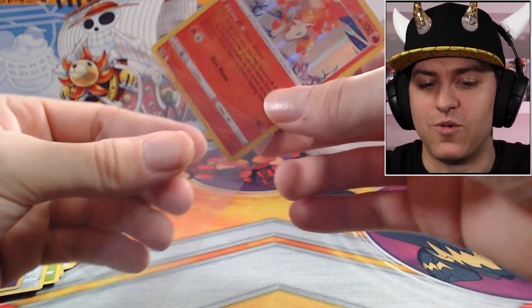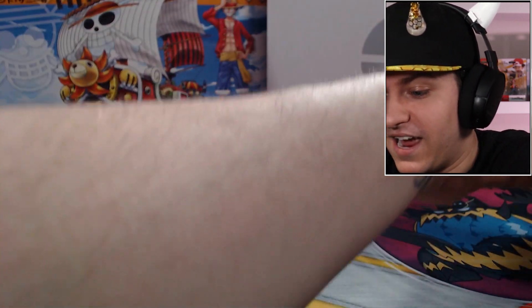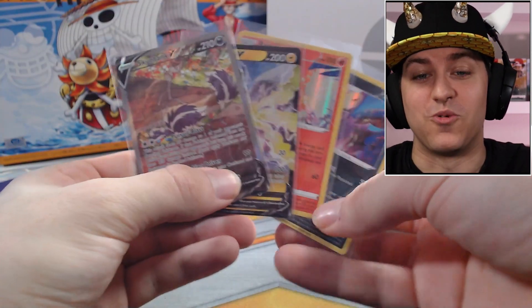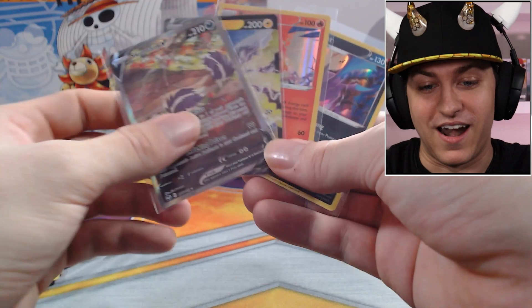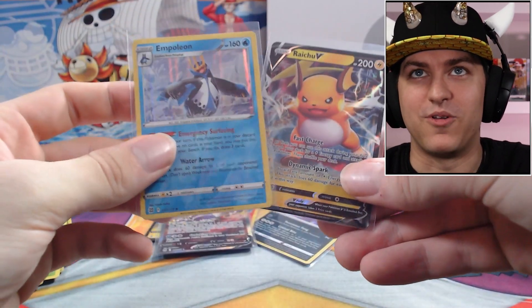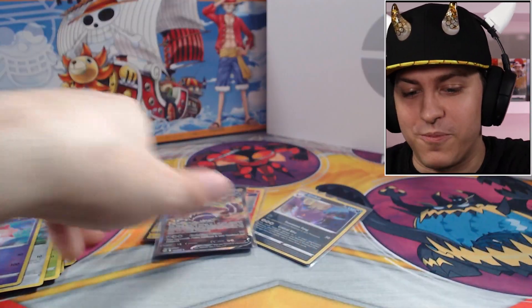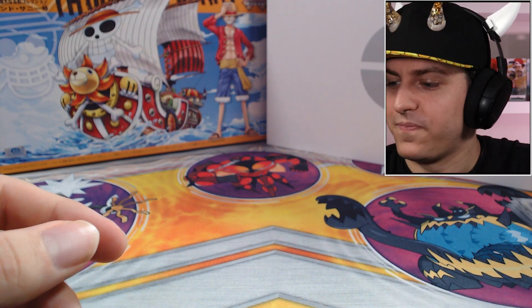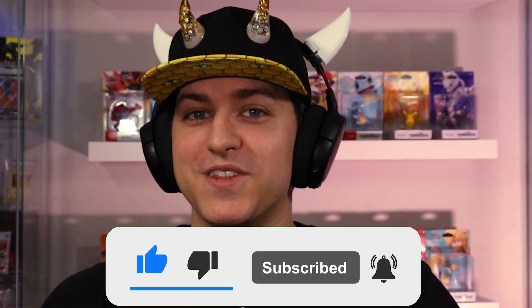And finally a Rapidash Holo to end it! Not anything crazy but it's a holo — it still counts for last pack magic, so we'll take it. I've gotta say, Silver Tempest definitely took the win on this one with the alt art, the V-card, and the two holos, compared to our V-card and the Empoleon Holo from Brilliant Stars. All in all, still a great opening — this was a lot of fun. Thank you so much for watching. Please drop a like on the video and subscribe to the channel if you'd like more — we're just getting started. I'll see you next time, have a good one, bye!